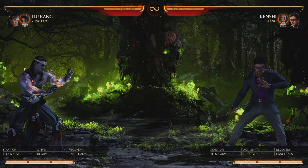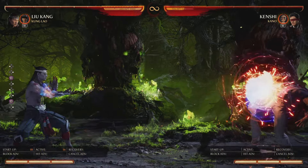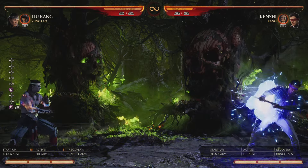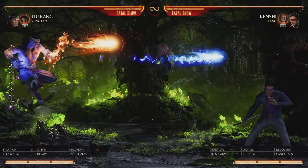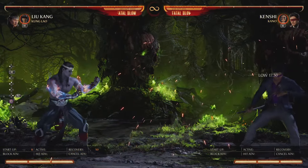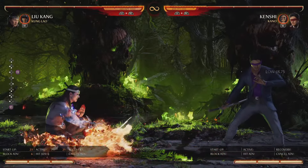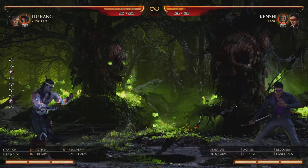Liu Kang has a lot of special moves. First is back-forward-one — his high projectile, main zoning tool. Very fast. From full screen it's plus, up close it's minus six. If you amplify it, it eats projectiles and becomes a mid. You can also do back-forward-one in the air — he shoots more fireballs and it becomes a mid, hitting the opponent even on the ground. Great for covering options with the Lao hat.